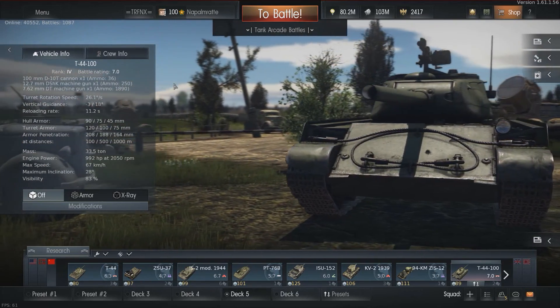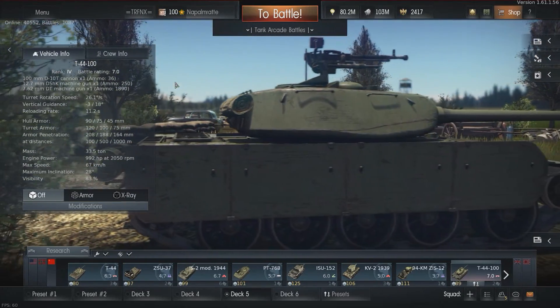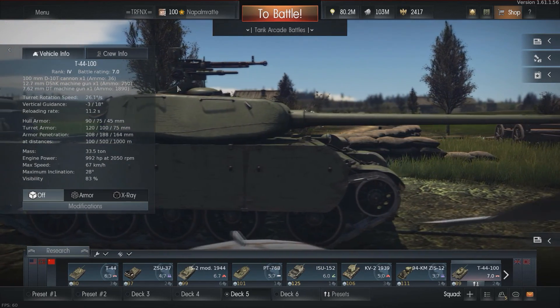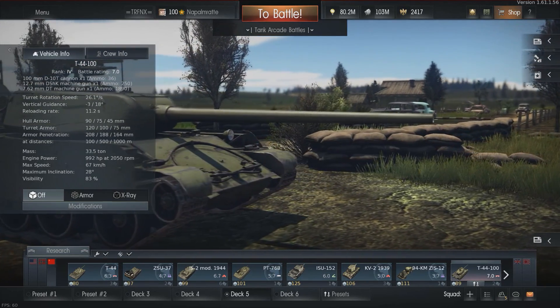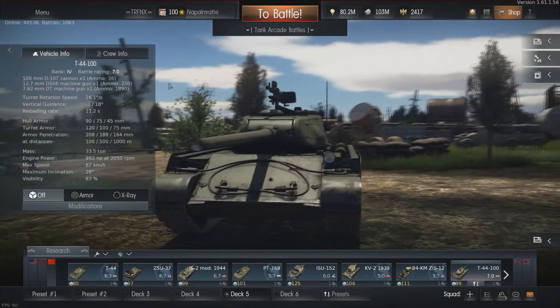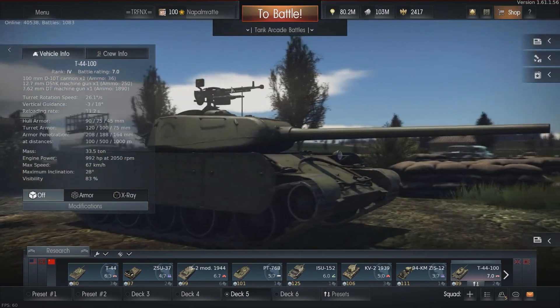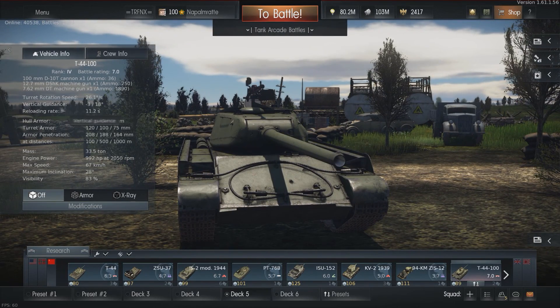We have a 100mm D-10T cannon with 36 shells overall and a reload rate of 11.2 seconds for my crew. Additionally, we have a 12.7mm DShK machine gun on top for anti-aircraft purposes, and a coaxial 7.62mm DT machine gun with a lot of ammunition. Overall this tank is very good, but there is one big downgrade: the vertical guidance, which is just minus 3 degrees.